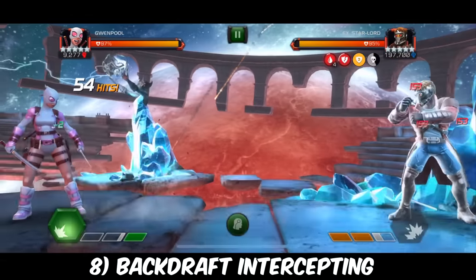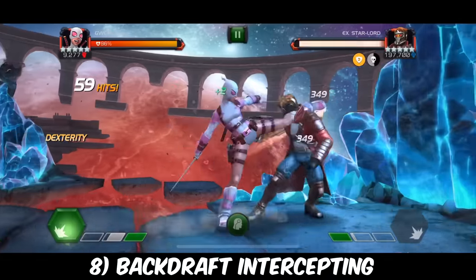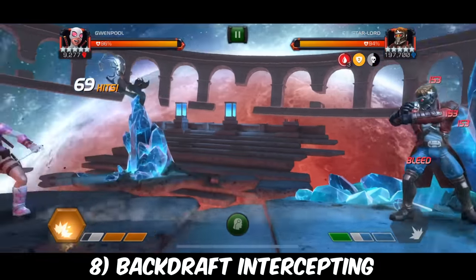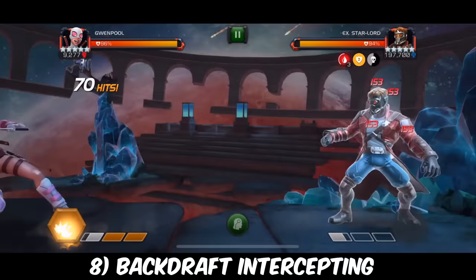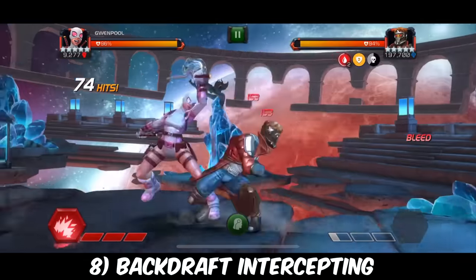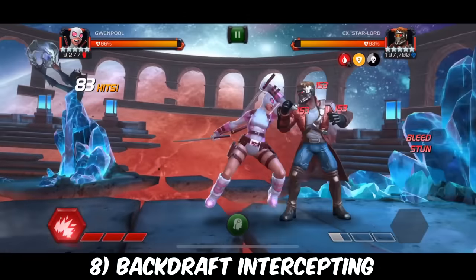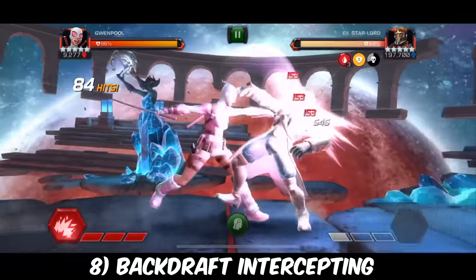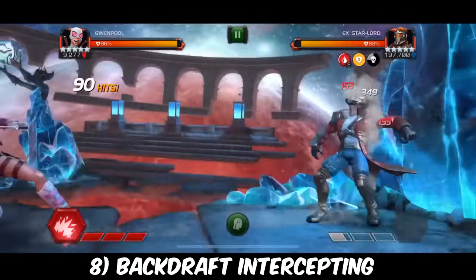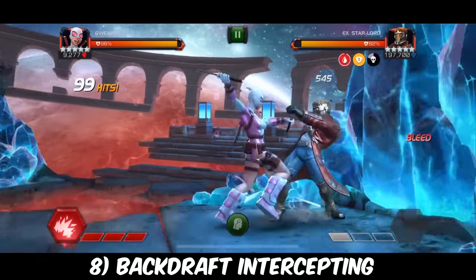Skill number eight is the backdraft intercept — the intercept for people not fully comfortable with regular intercepting yet. This is essentially doing a partial combo and then dashing back to get another combo in. The rule with backdraft intercepting is you generally want your opponent as close to the corner as possible, so the only way they can run is at you — the further toward the wall, the more effective this tactic is. You also only ever want to go for a backdraft intercept when the opponent does not have a bar of power, because they can intercept you with a special attack when you dash back in.